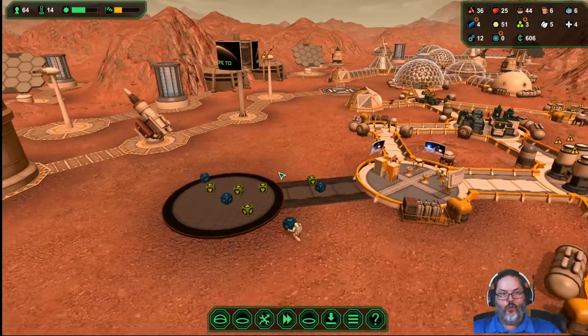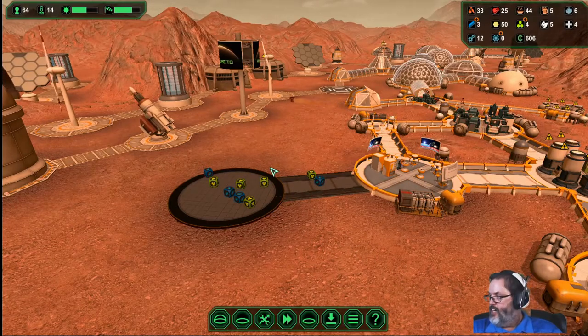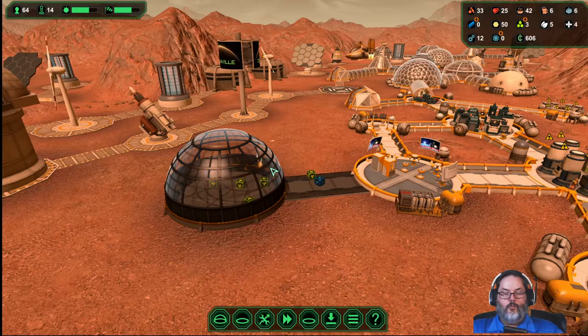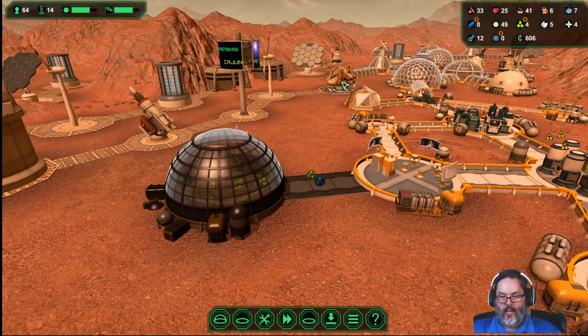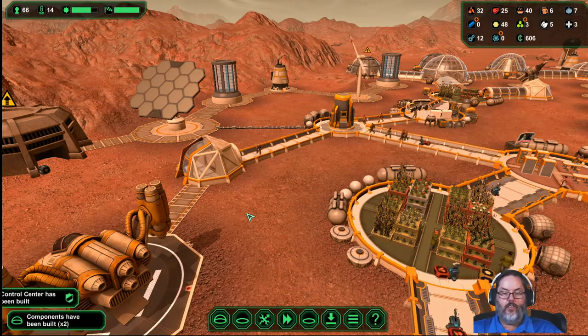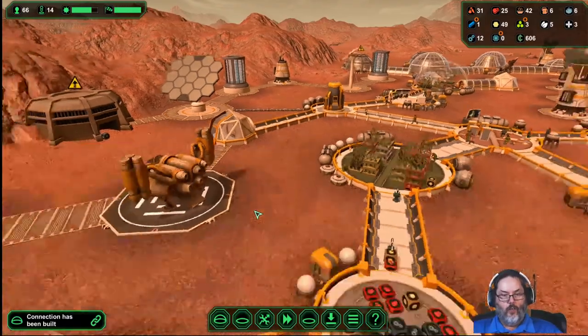We got another control center coming out here. I don't know how many guards you should have — let me see if I can Google that real quick. We got another colonist ship with a guard. Planet Base — how many guards should I have? 20 guards per control center. Okay, so you know what — let's work with that.